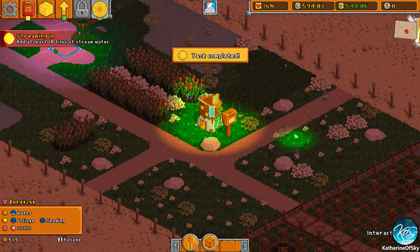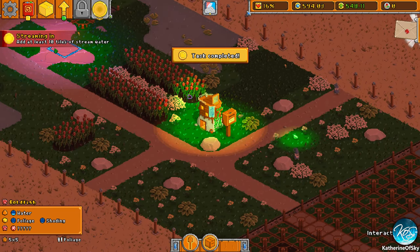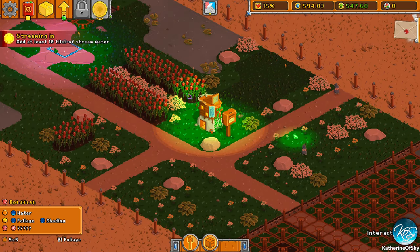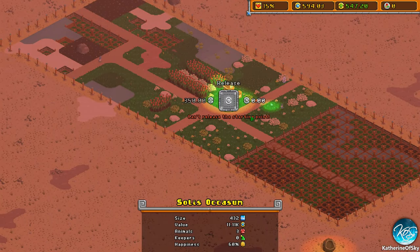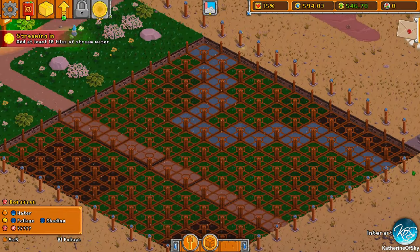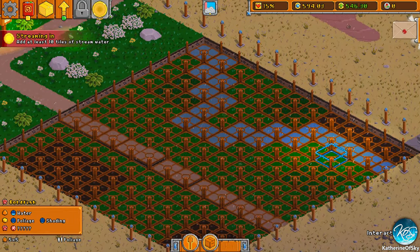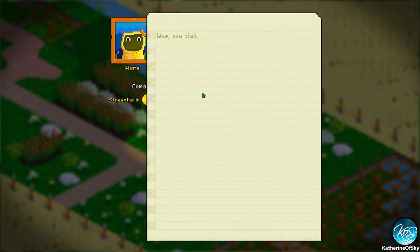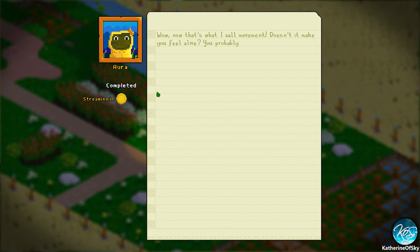Greetings and welcome back to Horticular. I'm Katherine of Skye and I'm so excited to be back playing with this with you. So we started our garden in the last episode and we made a really good start. We now have three plots. Our third plot has running water in it, which is kind of part of the next goal here. Let's see what the folks have to say to us.